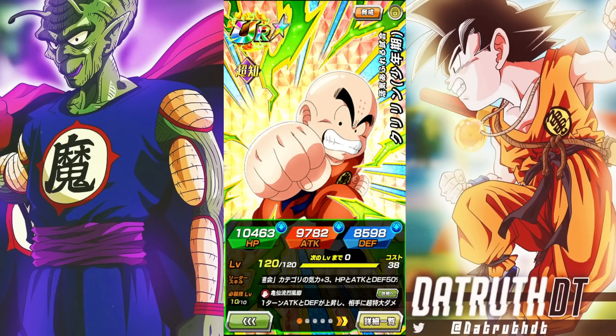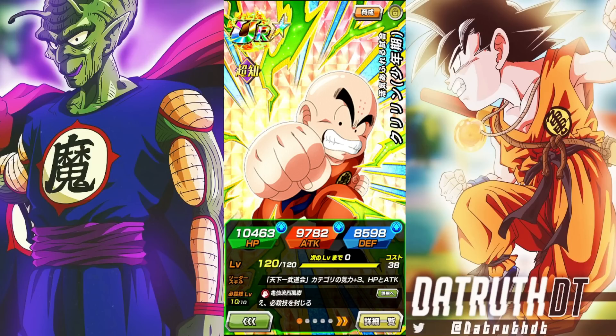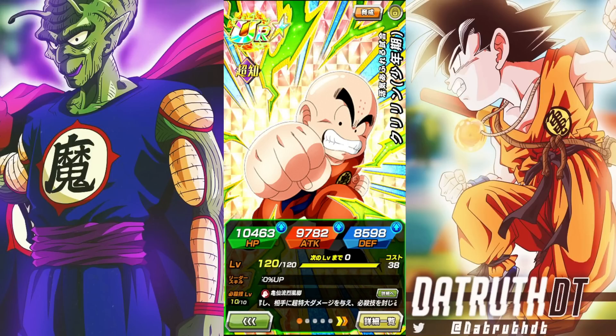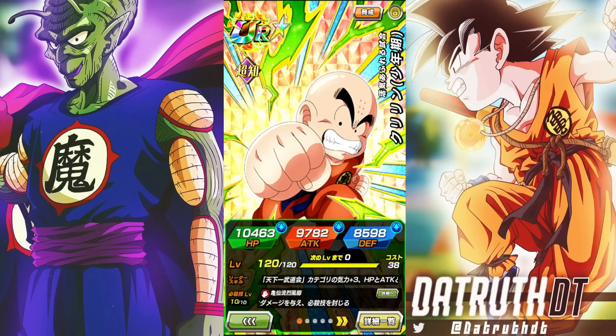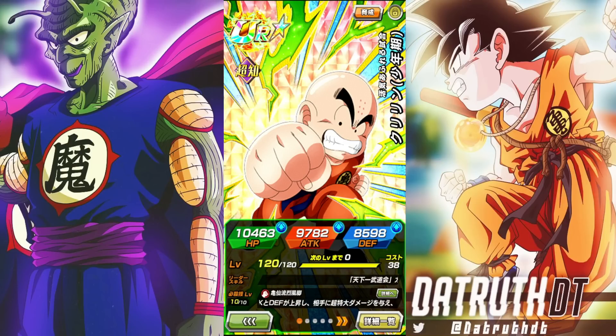We're back for another Dokkan Battle video. Dokkan just released a new free-to-play Kid Krillin. He's not like a Red Zone fusions character or anything like that, but I like what I see in his kit. He looks like more of a super battle road or battlefield type character, but he's got tools — he's a support, he can seal, lower enemy attack, debuff them, he has a scouter, he has dodge. He's got a lot of stuff.